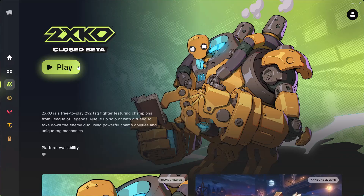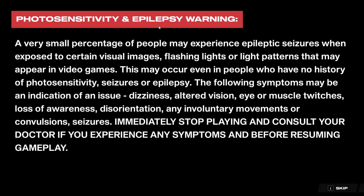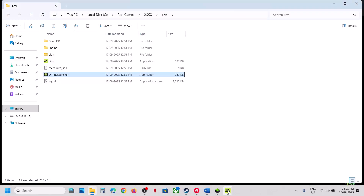Once the offline launcher is open, you will receive an error — just ignore this error. Then go to Riot Client and launch the game from Riot Client as well. Once the game is up and running from the Riot Client, you should have two game instances running: one from Riot Client and one from the offline launcher.